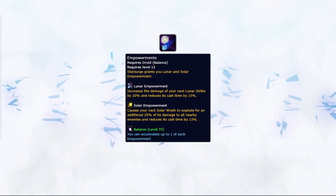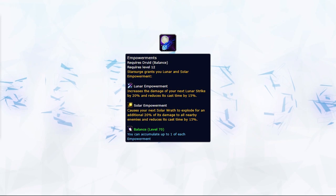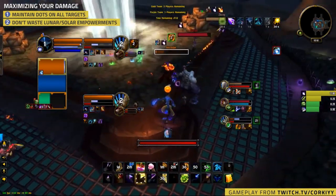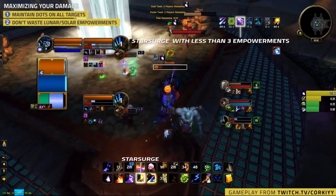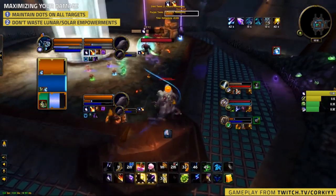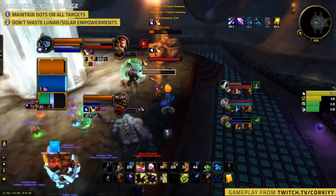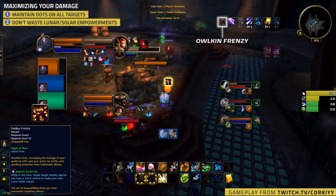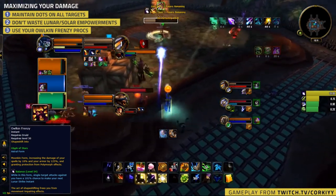Once you've used Star Surge, you gain a Solar and a Lunar Empowerment. These stack up to 3 and should be utilized. Any Star Surge used while you're at 3 Solar or 3 Lunar Empowerments is potential wasted damage. You can also gain Empowerments by casting the opposite spell — Solar Wrath has a 20% chance to grant you a Lunar Empowerment and vice versa. This means tracking these becomes vital to min-max your damage. When taking damage from single target attacks inside Moonkin form, you'll have a chance to make your next Lunar Strike instant. This has no internal cooldown, so make sure you're using these procs and not losing out on potential damage.